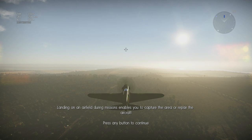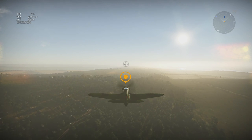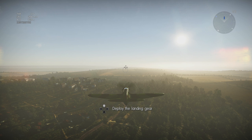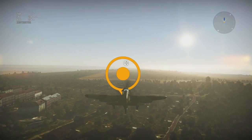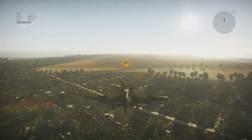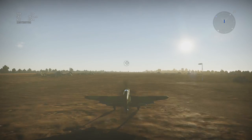Landing on an airfield during missions enables you to capture the area or repair the aircraft. In order to land successfully, you need to reduce your speed significantly — get that throttle down to zero, then deploy the landing gear. Proceed to the waypoint and direct the plane right to the center. Hopefully this is not going to end horribly — although I wouldn't hold your breath. That's a mission accomplished!